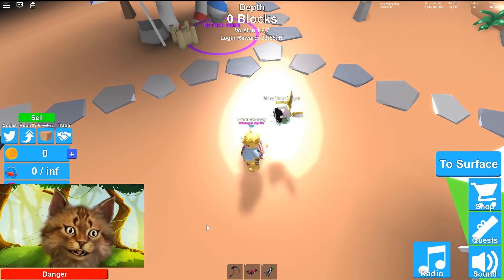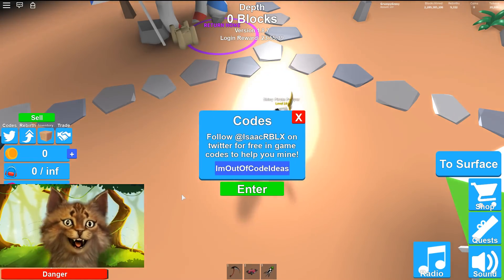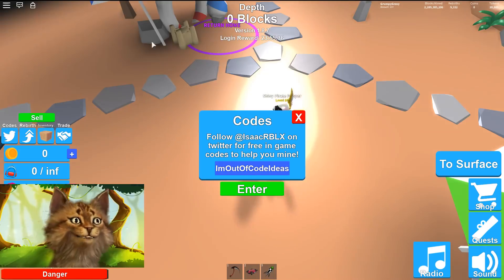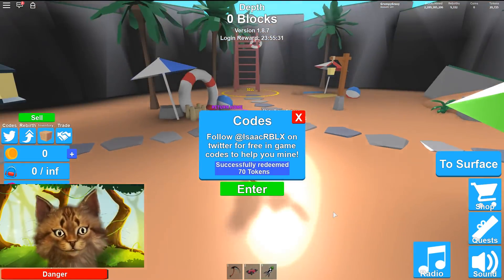Let me show you one of the codes — this one is so funny — it's 'i'm out of ideas'. Oh my god, this is so funny, and it gives you 70 rebirth tokens which is awesome.